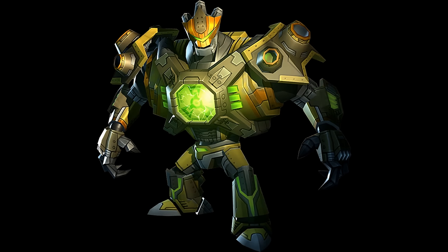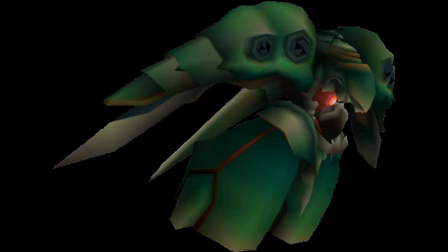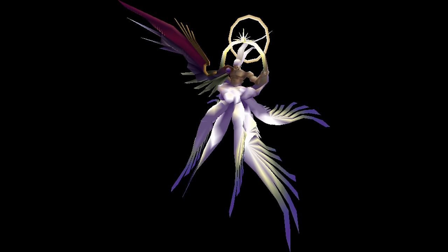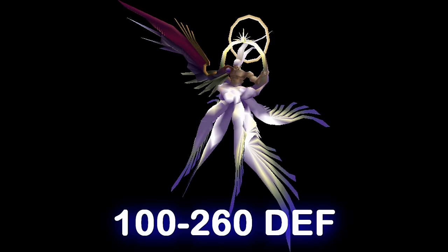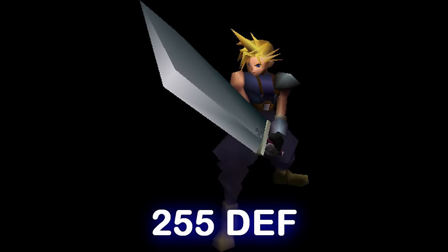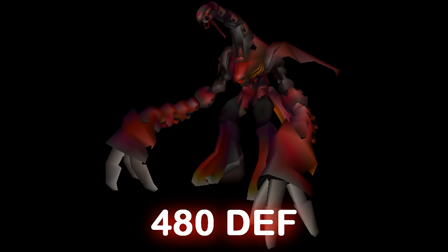Any Ratchet and Clank fans in the house? No? Anyways. For starters, Ruby has a defense stat that is astronomical in comparison to every other enemy in the game. Emerald Weapon's defense? 180. Safer Sephiroth's defense? Scales from 100 to 260 if all your characters are level 99. Your character's max defense stat? 255. Ruby Weapon's defense? 480!